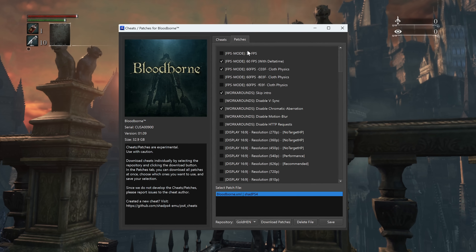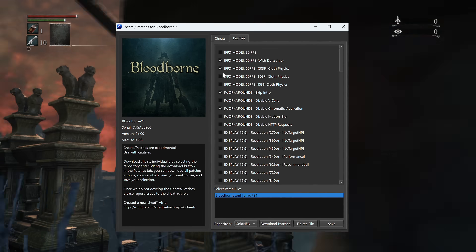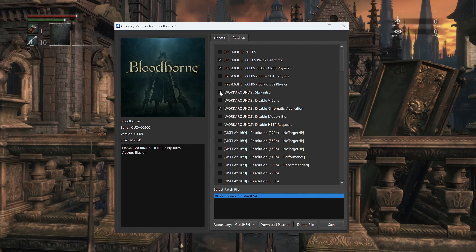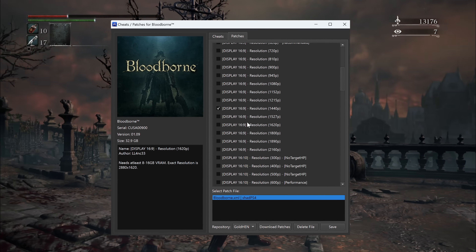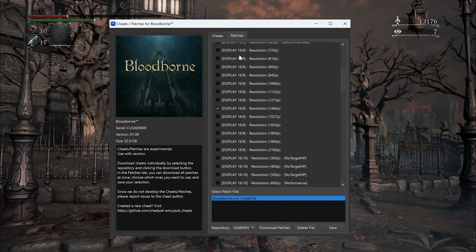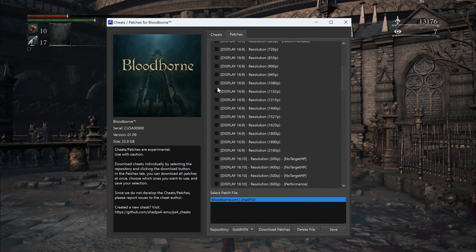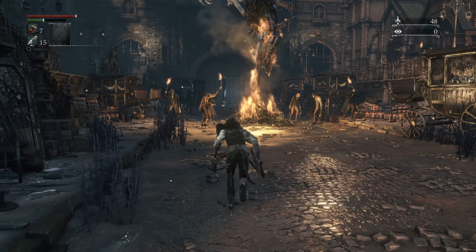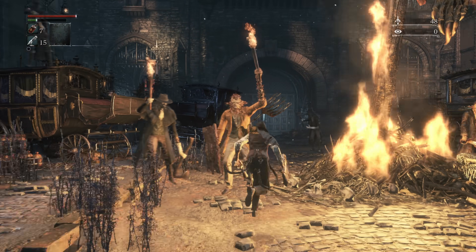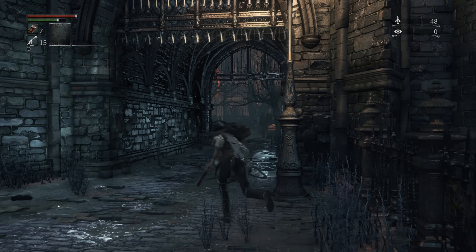Beyond that, everything you might need is included in the emulator itself. The essential bit is this patch menu, which allows 60fps gameplay to be toggled on, plus 60fps cloth physics and resolution boosts at increments going up to 4K. It also gives us a means to remove chromatic aberration post-processing, which was fairly heavy-handed on the PS4 release. For testing purposes, I removed that effect and settled on 1152p for a small resolution boost with 60fps in place.